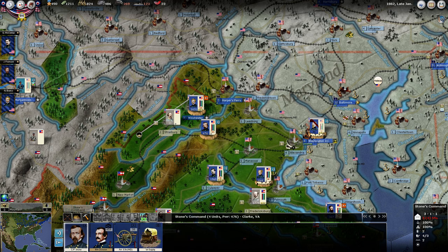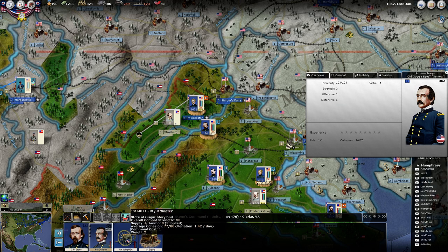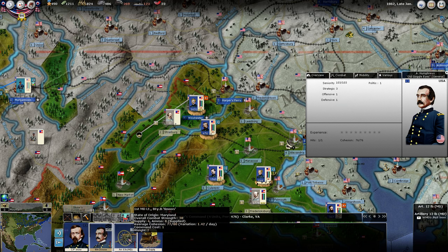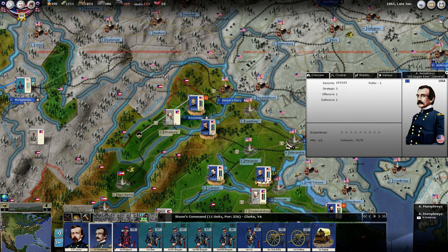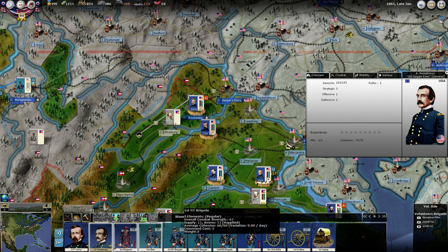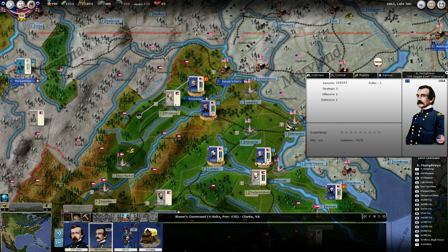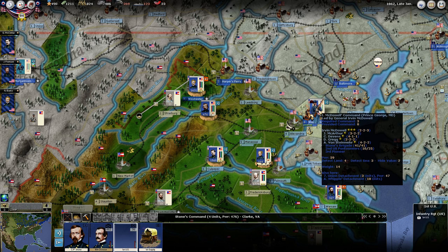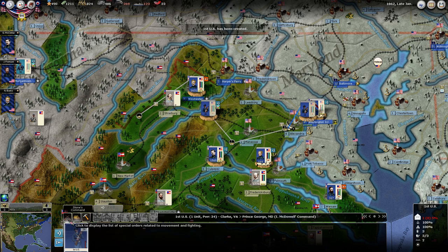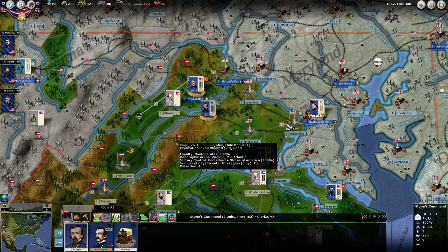We can even bring another division in with this guy. We've got one division here. This guy needed to have his artillery added in, but he's full. Let's divide him up — we'll just take that first U.S. unit out, and that'll leave him room. Then we'll send that back to Washington to be used elsewhere. So that gives us some artillery there.